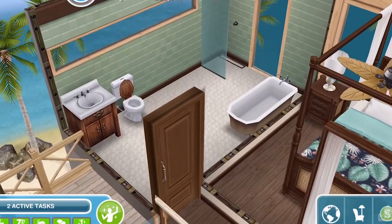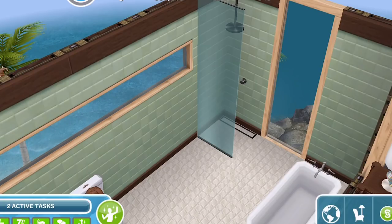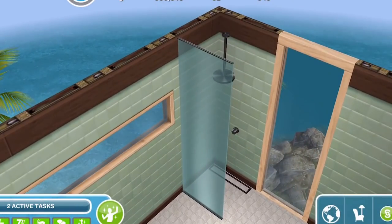Also on this side of the upstairs landing is a bathroom. I questioned whether to put this type of full-wall-length window in, but I thought — realistically, it's a private island, there's no one else on it — you should be fine with that window in there, to be honest. So yeah, I went ahead and put that in.